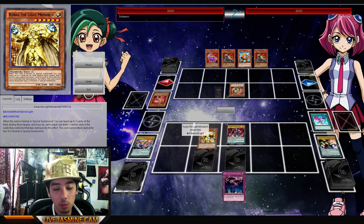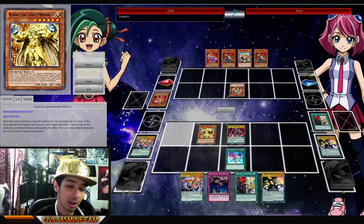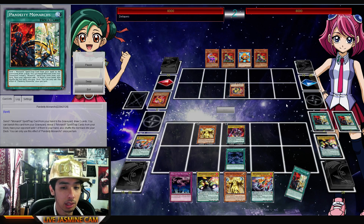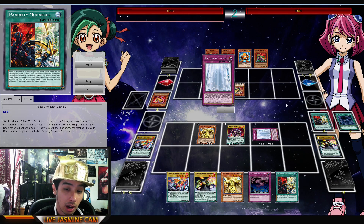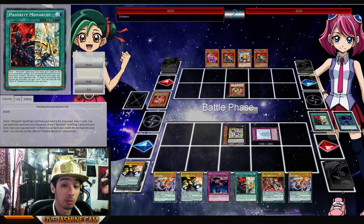When you mix them in with Monarchs, they actually become pretty playable as of right now. Of course they're going to get more support down the line. And they're all vanillas, so cards like Summoner's Art or anything that supports vanilla monsters — I know we have that one card that Special Summons one straight up from the deck — so adding this into the deck will be pretty good.